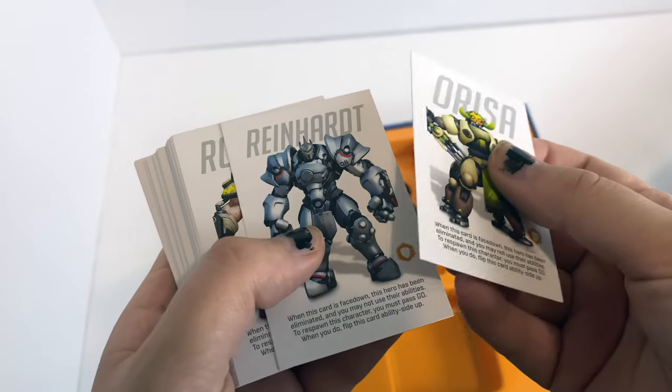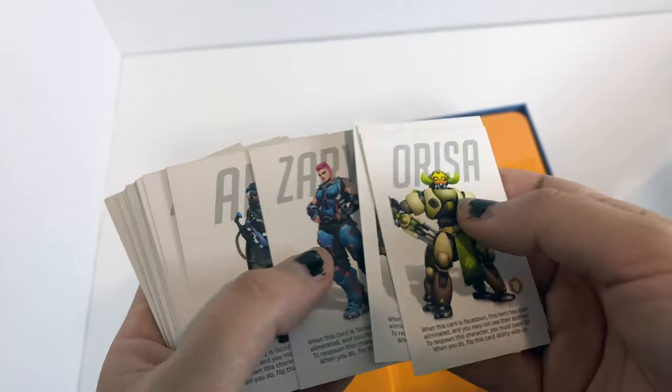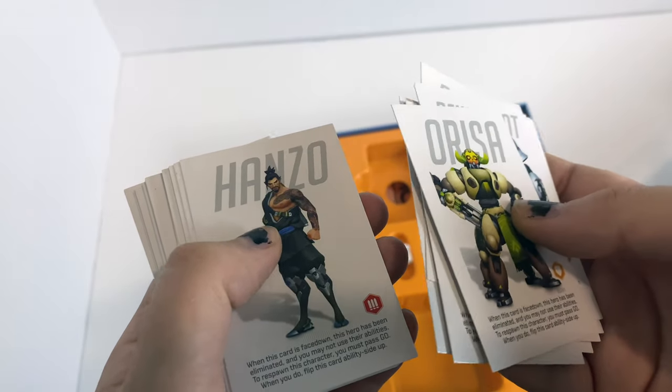So I just unwrapped the cards. We got Arisa, Reinhardt, Roadhog. We got all these. Zarya's my girl. Anna, Brig, Moira, Zen, Bastion, Doomfist, Genji. I'm wondering how far this one goes.